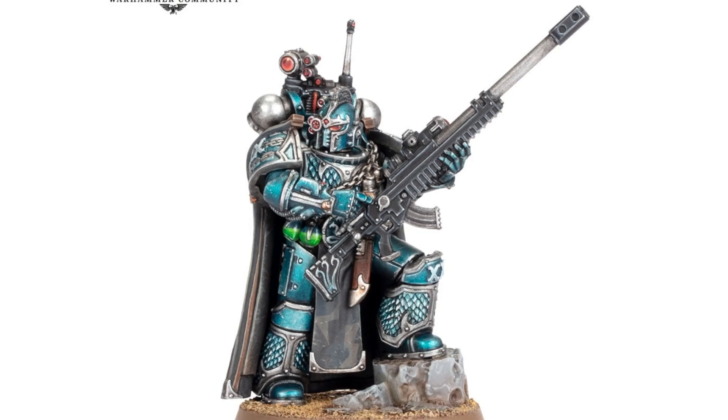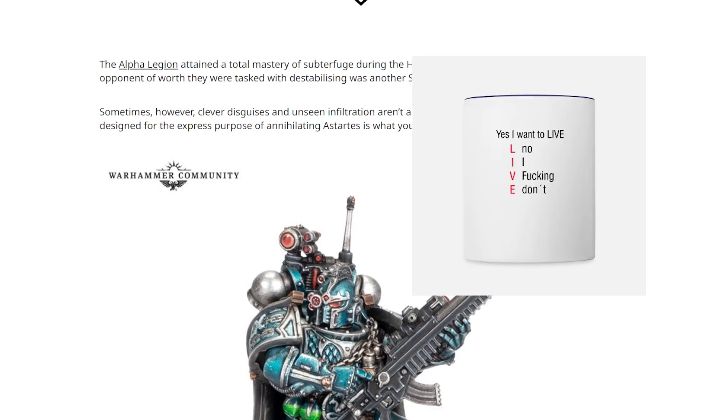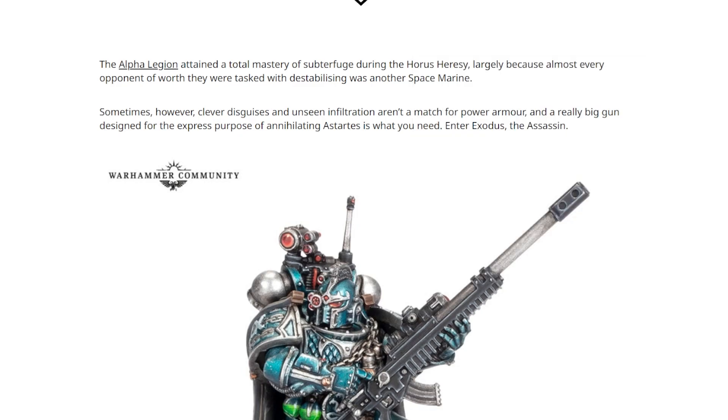Before we get into the lad himself, I want to speak to the manager because I feel the Alpha Legion has been grossly undersold at the start of this article. As they've said, the Alpha Legion attained a total mastery of subterfuge during the Horus Heresy largely because almost every opponent they were tasked with destabilising was another Space Marine — which is harsh but fair. I think the Horus Heresy demonstrated quite well that Space Marines are just inherently unstable. The article implies clever disguises aren't a match for power armour and a big gun, but as demonstrated in Legion from the Horus Heresy series, the Alpha Legion can just do both — the clever disguise thing and unseen infiltration, whilst wearing power armour and carrying guns. So I feel they are being grossly undersold and their talents are not being properly represented.